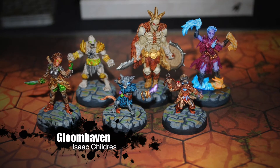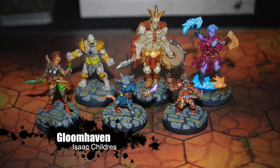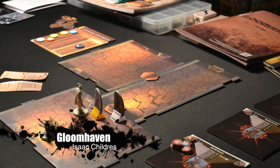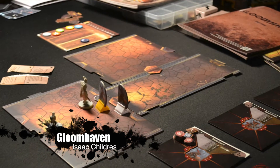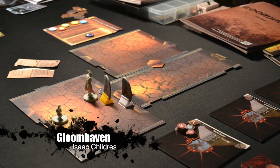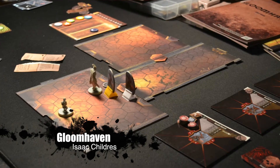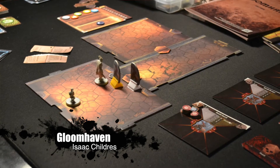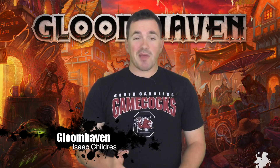I'm expecting Gloomhaven to be here hopefully by the end of August, maybe pushing into September a little bit. Since the last Kickstarter update, around June 19th there was an update where Isaac talked about some minor problems with certain components in production, but it was something that got smoothed out easily. This version has an updated health tracker, and instead of pushing a token along a track you use a wheel to keep track of things. Whatever the issue was, it did not seem to affect the production schedule at all, so Gloomhaven is just trucking along and should be here in another month and a half to two months.